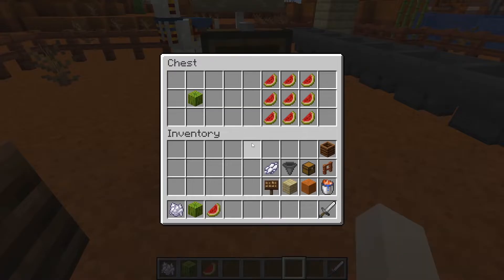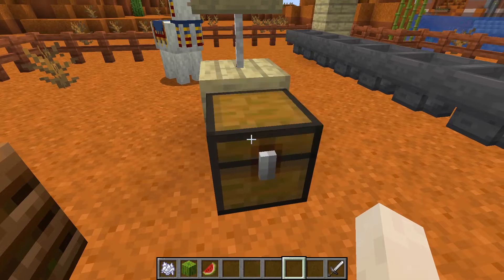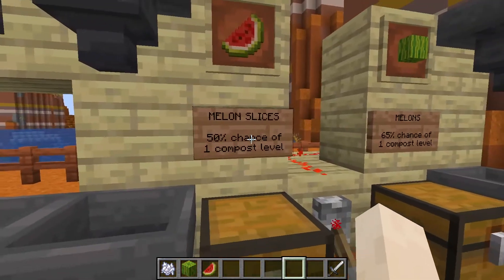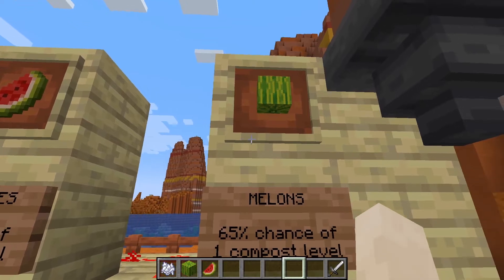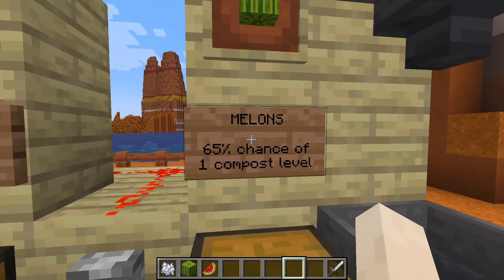If we come over here and have a look at the breakdown, one melon can break into 9 melon slices. And melon slices apparently only have a 50% chance of creating one level of compost, as compared to melon blocks having a 65% chance of doing the same thing, which is only slightly higher.